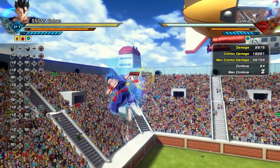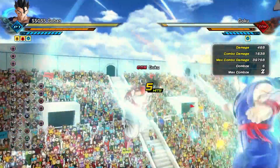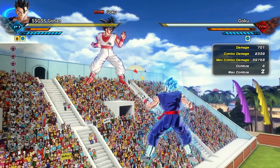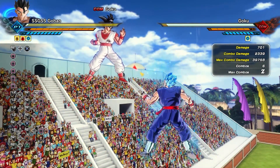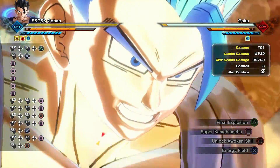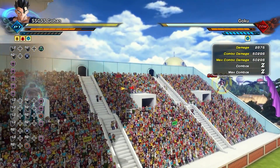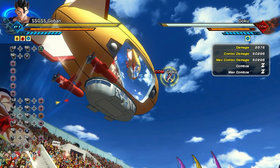Anything that comes close to 20,000 damage is pretty much a one-shot skill in my opinion, because by the time you use an ultimate your opponent should not have over two bars of health left - there's gonna be a process back and forth getting their stamina down just to land the ultimate. So if a skill does anywhere around 18k plus, you're pretty much looking at a one-shot ultimate. Now going into Final Explosion - a male Saiyan, one of the least optimal presets for ki blast skills - I'm getting 50,296 damage.